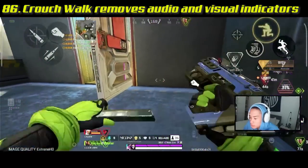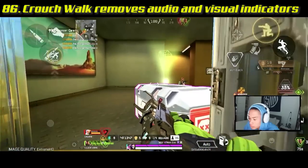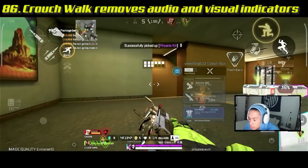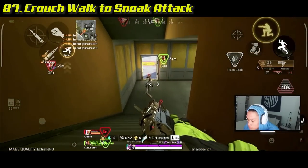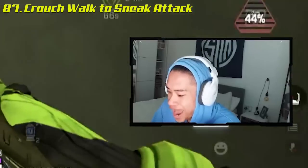Crouching and crouch walking completely removes your footsteps audio and footsteps indicator. Sometimes it's best to take your time, crouch walk, and sneak up on enemies because they won't hear your footsteps at all.